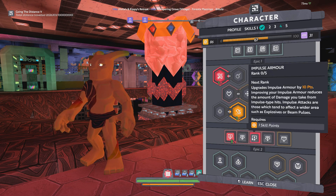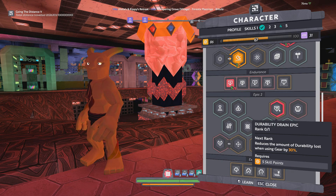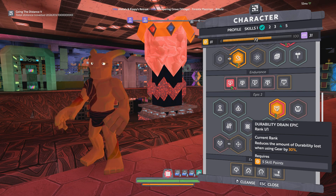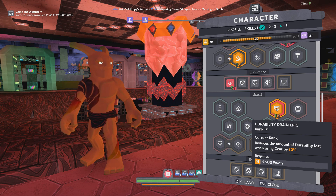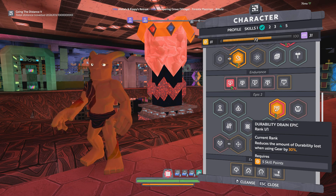Coming over here, I almost always like to take the Durability Drain epic. This is going to make your tools last longer, and anything to make my tools last longer just means I have to gather less resources, make less coin, and forge less often. So if at all possible I generally try to take it.